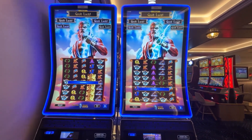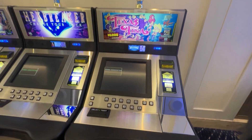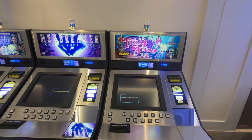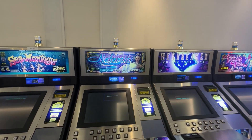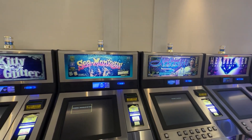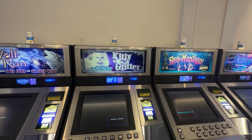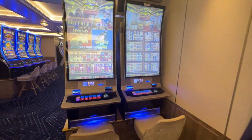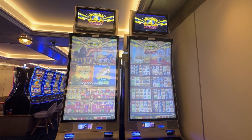I feel like they have a lot of single individual older machines mixed in with some of the newer games. Here we have two of the Chronos — one cent denomination — and this is a perfect example of what I was speaking about: this row is just one of each different type of machine. There's Texas Tina, Hex Breaker, Nefertiti, Sea Monkeys, Kitty Glitter, and Wolf Run. If you haven't done so already, we invite you to subscribe to our channel and turn on the notification bell.